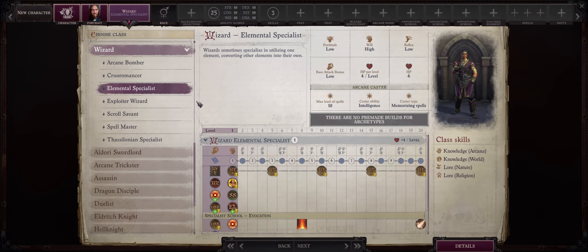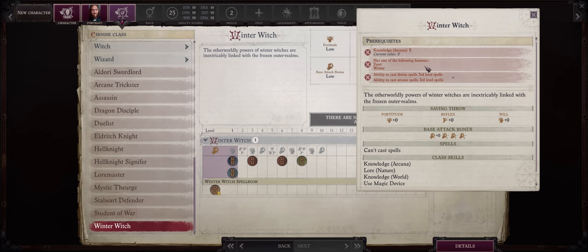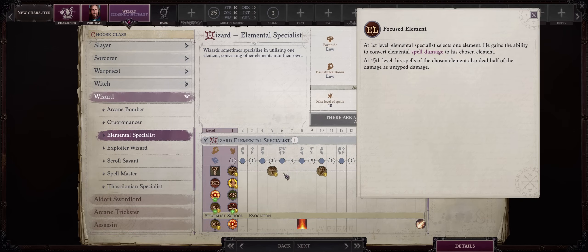Now let's go over Wizard. Elemental Specialist has rather niche uses but can excel at what it allows you to do. As just at level 1, through the Focused Element ability, you can select one element of choice, and then you get the very unique ability to convert all other elemental spell damage into that chosen element. This has synergy with the Winter Witch Prestige class, which relies on you casting cold spells, or just to convert other spells into fire, as we have a lot of gear in the game that boosts fire damage even further. And through the Ascended Element Mythic ability, you can just inflict full damage regardless of element immunities anyway.